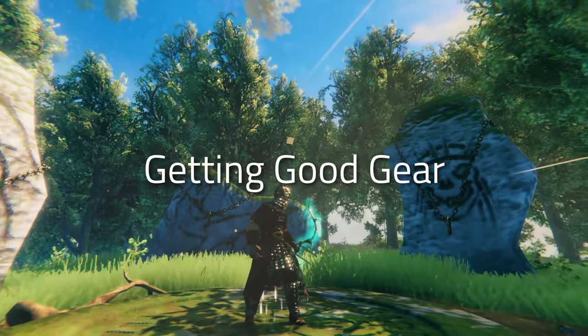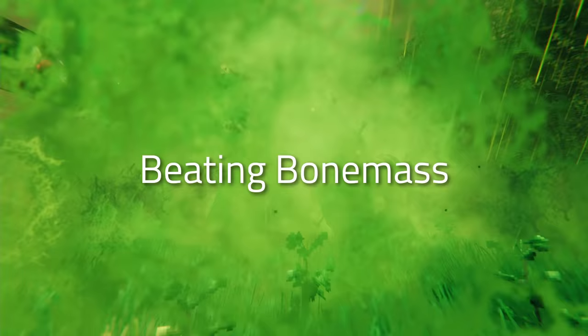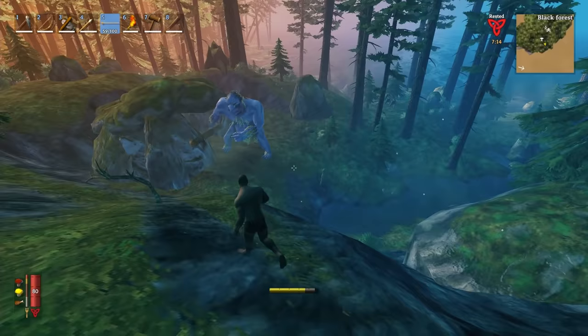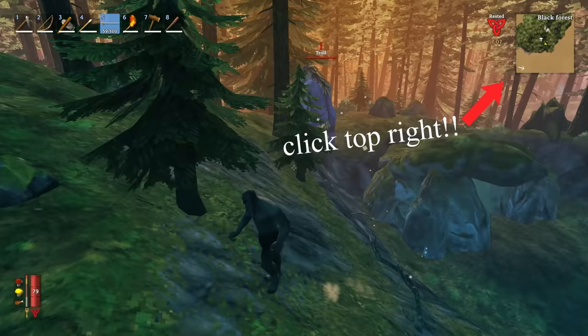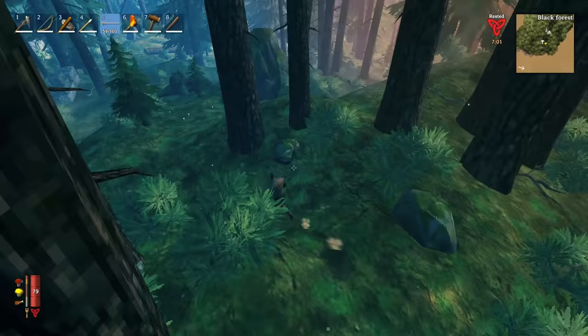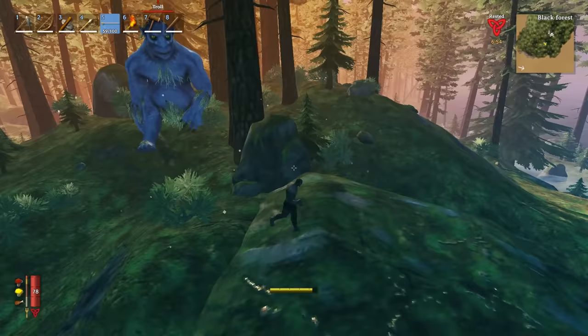How to get the withered bone without a swamp key — usually we find it inside crypts. How to get good gear — the limitations on what kind of pickaxe we have is going to seriously limit what gear we can find. I want to do all this without clipping into a crypt, because that feels way too much like cheating. I'm going to put a card in the top right linking to a playlist of my entire playthrough of beating Valheim in reverse, so you can see the full run in more detail.